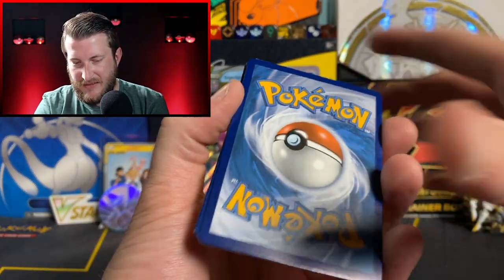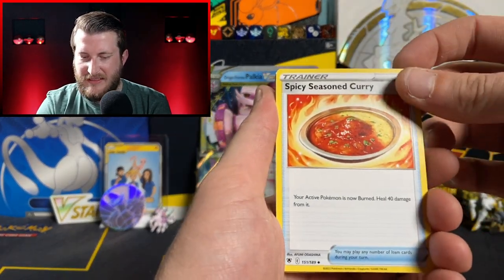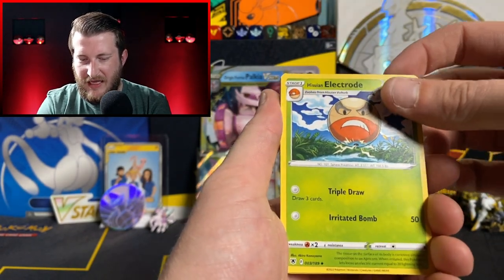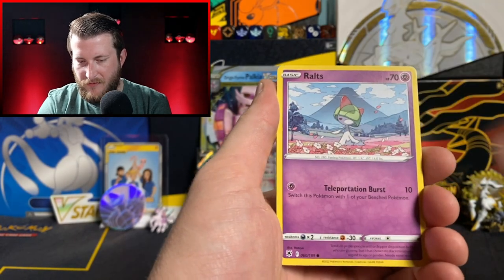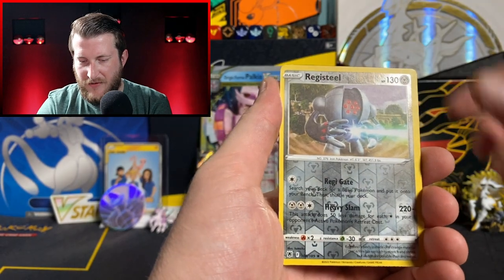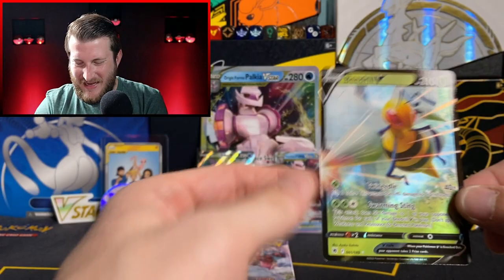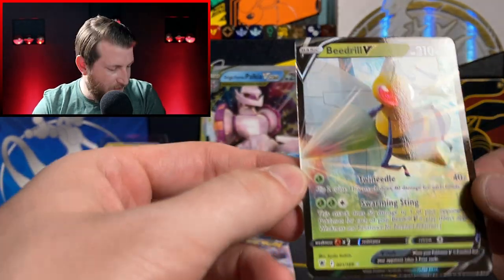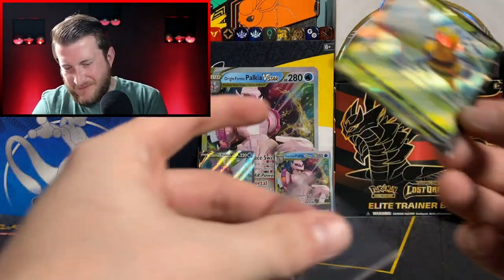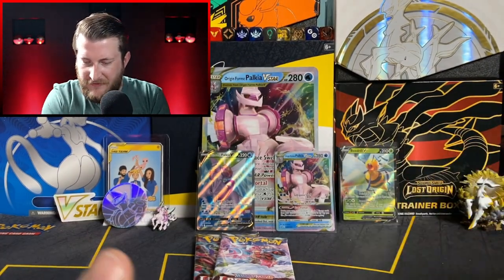Alright, that one doesn't look chewed up at all — that's good. Got a Fire Energy, Spicy Seasoned Curry, Gardenia's Vigor, Electrode, Togepi, Magnemite, Ralts, Misdreavus, Hisuian Sneasel, Registeel Reverse, and — awesome — a Beedrill V! I've actually not pulled this one before; I pulled the Alt Art Beedrill V before I pulled the regular. Very nice card — I'm a Kanto kid at heart so I love when the Kanto Pokemon get some love.